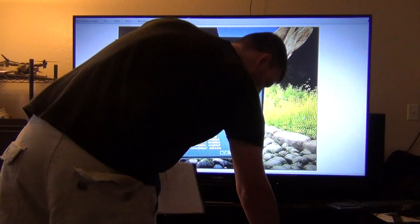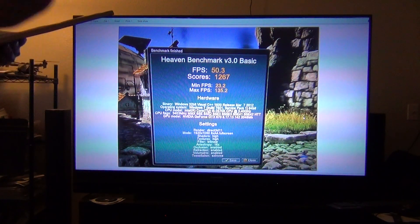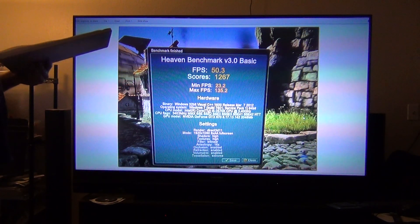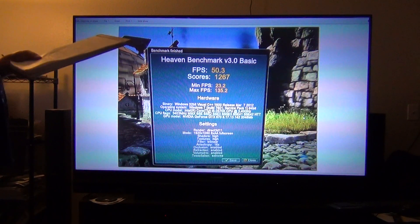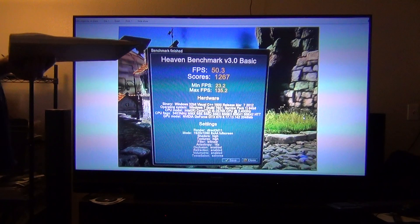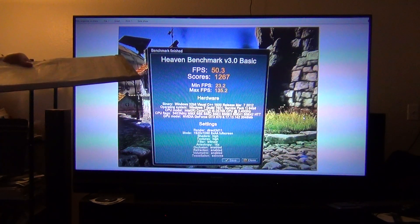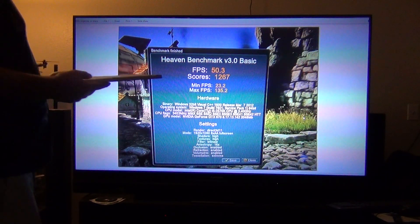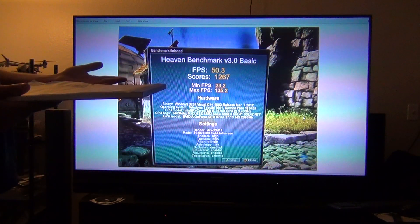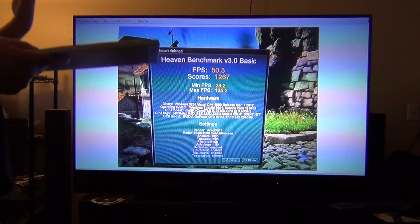Next up, I bumped it up a little bit and proceeded to do plus 80 core and then plus 600 memory. Frames per second: 50.3. Score was 12.67. Min was 23.2. Max was 135.2. Everything again is on max settings. This is a pretty good score right here. I'm not sure how it compares to other GTX 670 overclocks.